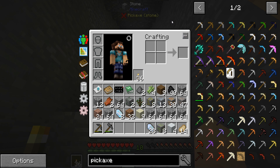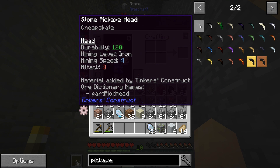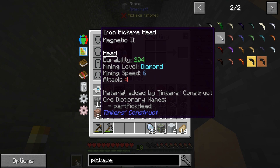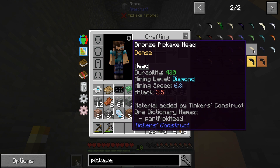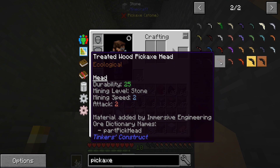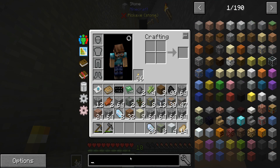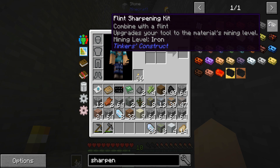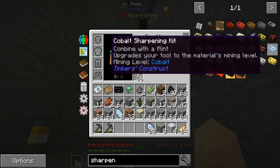We could simply make an iron pickaxe and call that a day — that will get to diamond level. Once you get peridot we can do peridot. Is there maybe a different mining level for iron? Going through the options: night slime, pig iron — we need a smelter for that. Iron pickaxe head, we need a smelter for that too. Bronze — need the smelter. I think no matter what, we have to go with a regular old vanilla iron pickaxe to at least get started and mine up some obsidian and maybe some of that peridot.